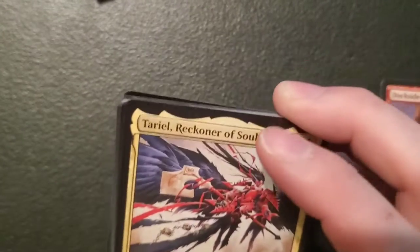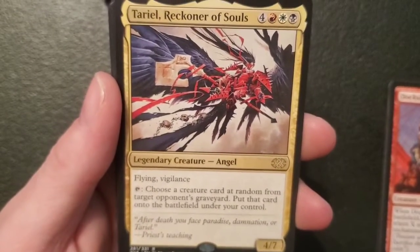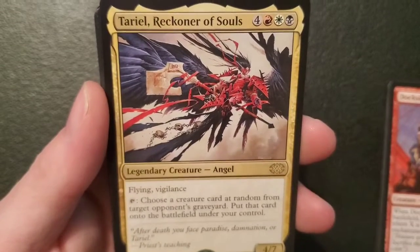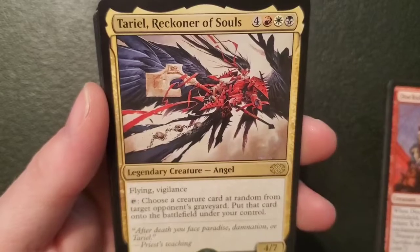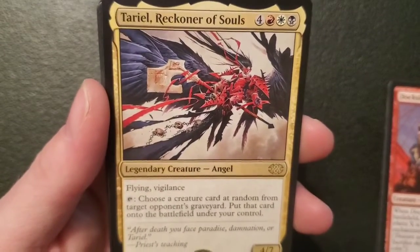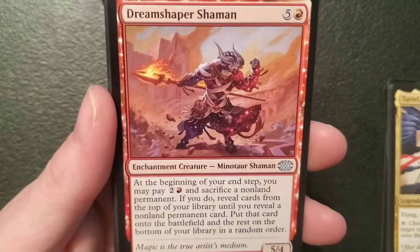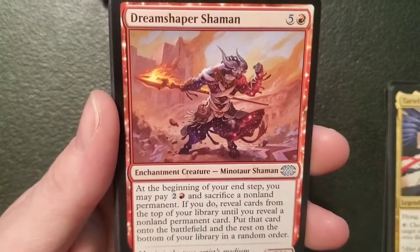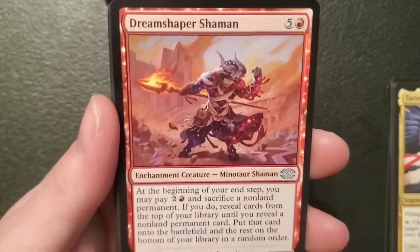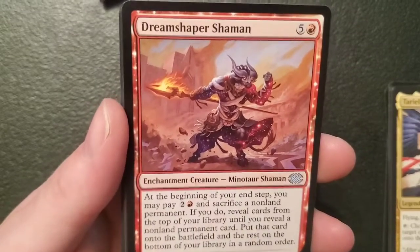Tariel, Reckoner of Souls — for a mountain, plains and swamp, it's a four-seven angel commander with flying and vigilance: tap it, choose a creature card at random from target opponent's graveyard, put that card onto the battlefield under your control. You're a bad one! This is one dark box. Dreamshaper Shaman — a five-four minotaur for five and a mountain: at the beginning of your end step you may pay two and a mountain and sacrifice a non-land permanent — if you do reveal cards from the top of your library until you reveal a non-land permanent, put that card onto the battlefield and the rest on the bottom of your library in a random order. Kind of a cool one.